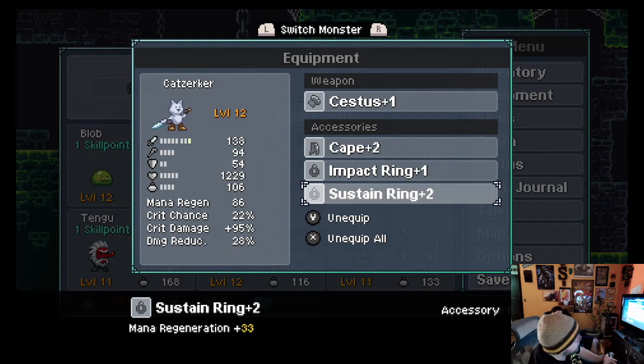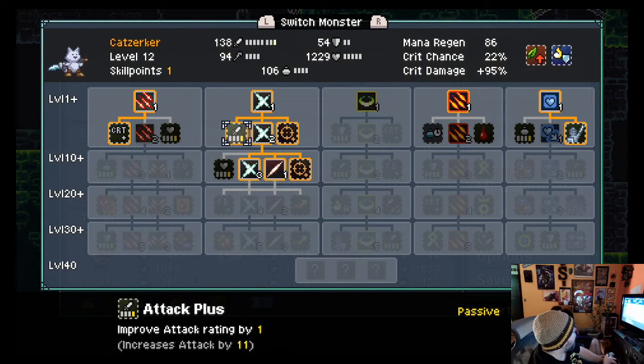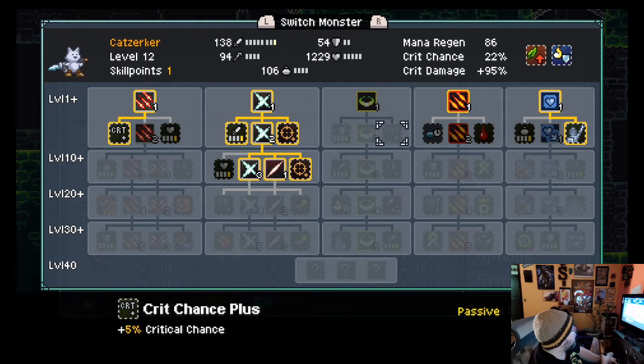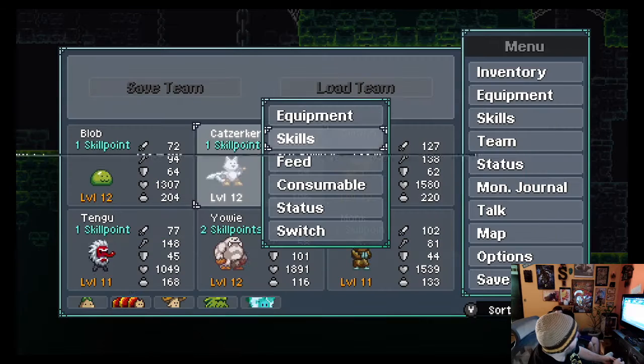So if he kind of goes off — because of his skills I picked up some things. First hit of an ability has an additional 20% chance to critical, which is why I really like using the triple hit, because it's three chances to critical. And then 2% extra damage for every buff on the monster, which is part of the reason I'm starting to buff my guys to start with.